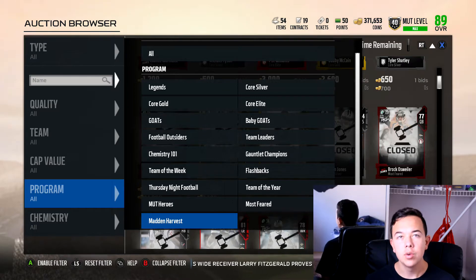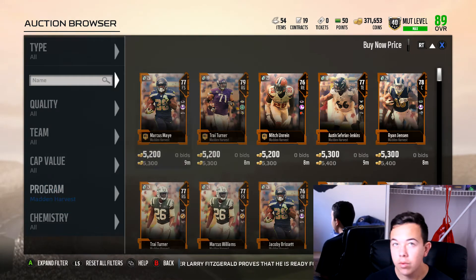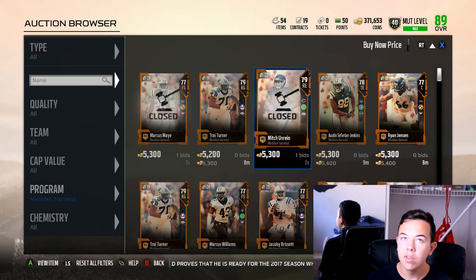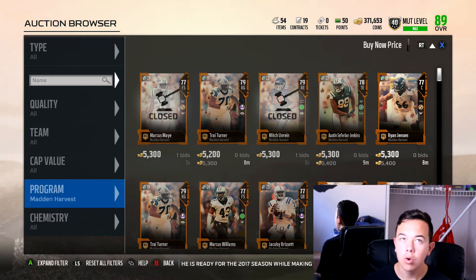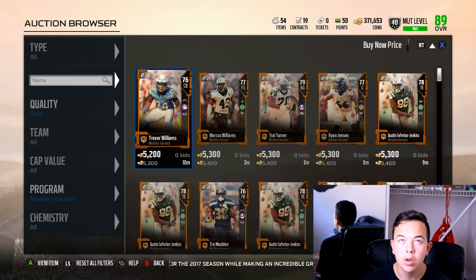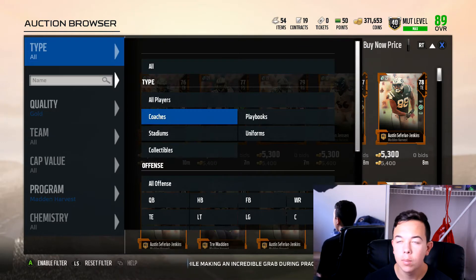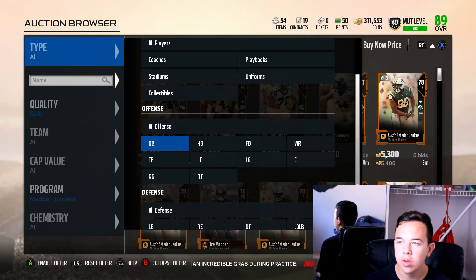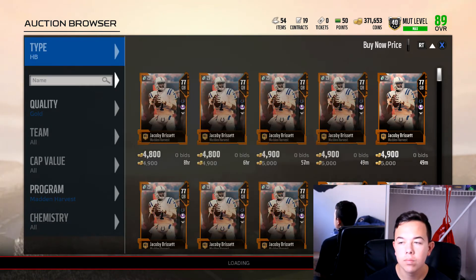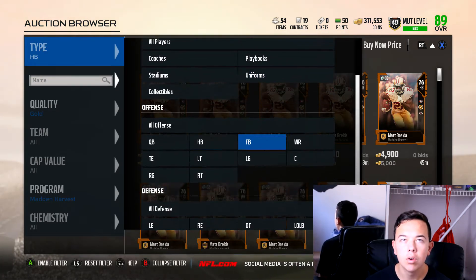The filter today is going to be the Madden Harvest promo, because it's new. I couldn't find one for the elites, guys, I'm sorry. But this one's pretty good and it will work every time. You're going to be selling these for 5,300, the golds. You're just going to want to filter by gold and then go through the positions. You want to buy for under 4,000-ish, because you're going to get 4,800 back. I've already done this for a while and it's been working, so we're all good.